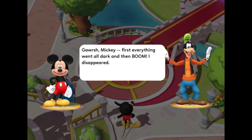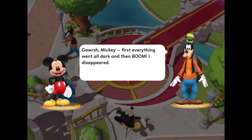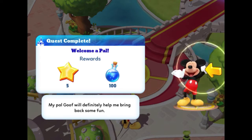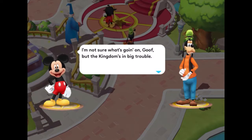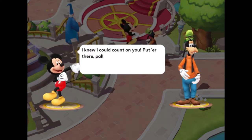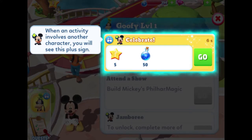I hope nobody minds me reading all this dialogue — I'm just trying to get through it rather than skimming past everything. Mickey says: "First everything went all dark and then boom I disappeared." Obviously I'm not doing voices! We completed the quest to welcome a pal — we get five stars and 100 magic. Now Goofy has an exclamation above him. He says: "I don't know what's going on Goof, but the kingdom's in big trouble." Goofy replies: "Don't worry Mickey, fixing big troubles is my middle name!"